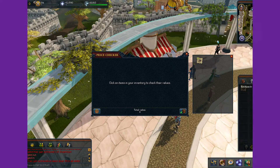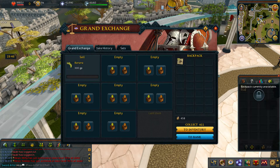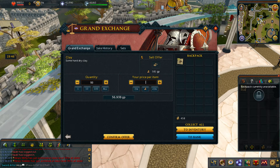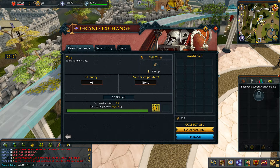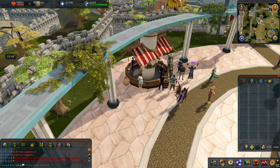Now onto the results from mining clay. From 10 minutes I managed to mine 98 clay, which means roughly 600 per hour. I put the price a little lower but they actually sold for the normal price, which means I got 56,938 for the 98 I mined — that would be roughly 341k for the entire hour.